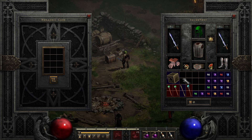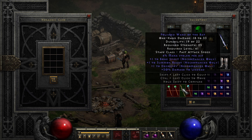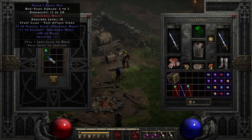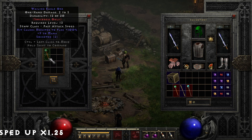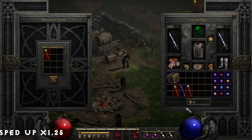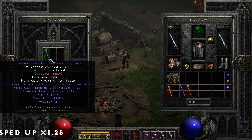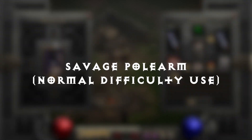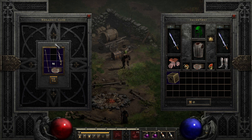Re-rolling magic items: for normal and nightmare difficulty, where the additional plus to skills early on can give your character a much more noticeable boost in power, there's a recipe to re-roll magic items and add sockets. Three chipped gems of any kind with a magic item will re-roll the mods on the item and add one or two sockets. This is especially useful for getting desired mods such as plus to a specific skill, and it works on class-specific weapons like orbs, claws, and scepters. This can be done repeatedly with the item level always being 25.